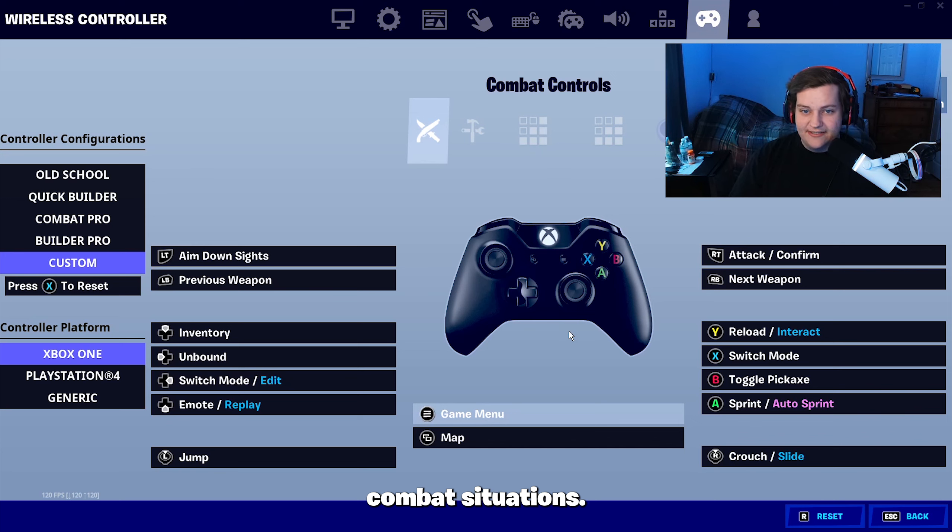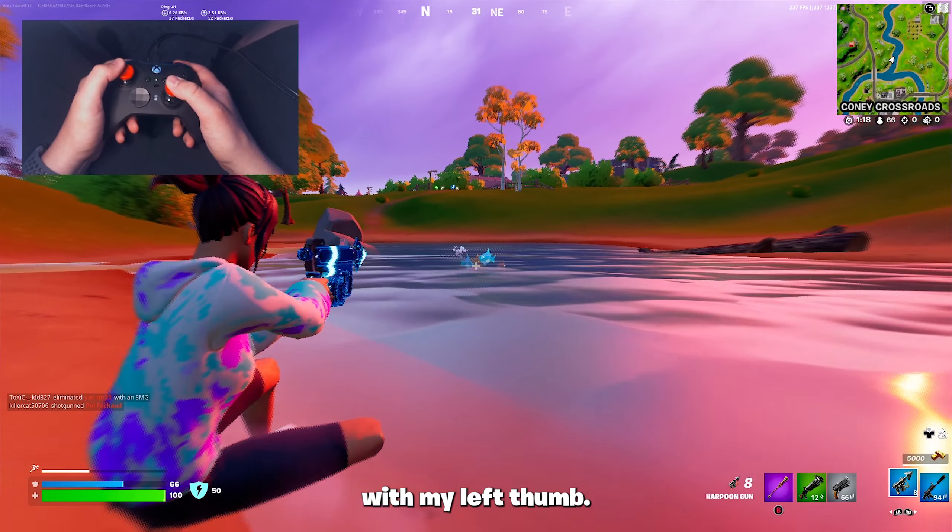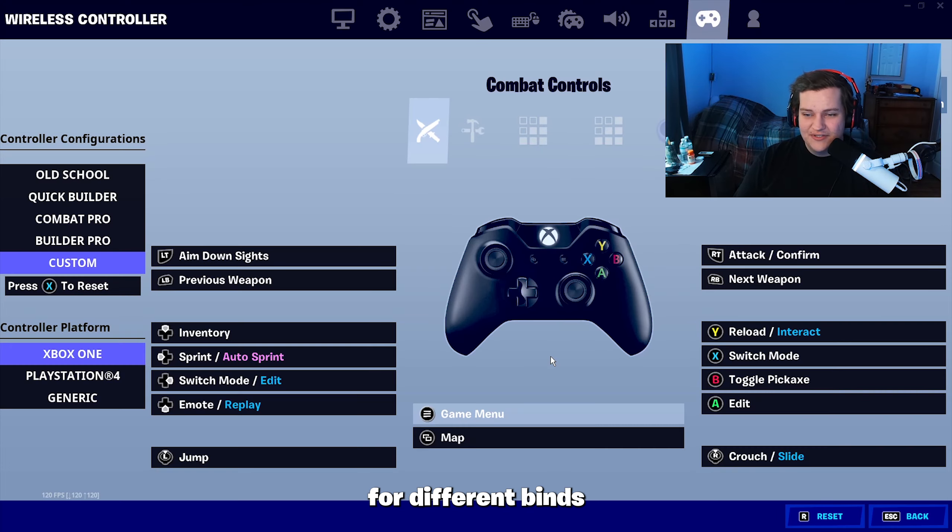The next most important setting is going to be in our controller binds. There are two settings you absolutely have to change. While playing zero build, it's very important to be able to jump and look around at the same time — you can jump and aim simultaneously in close combat situations. I highly recommend you put jump on your down left stick. The next bind that's just as important is tactical sprint. Whether you're playing zero builds or builds, you have to have tactical sprint bound to your controller. If you don't have paddles or don't play claw, put A as your tactical sprint if you only play zero build. Since I play all different game modes, I put my tactical sprint on my left D-pad, making it easy to press with my right thumb while still moving with my left. I still use paddles, but those are already used for build mode binds, so I don't want to change them just for zero build.